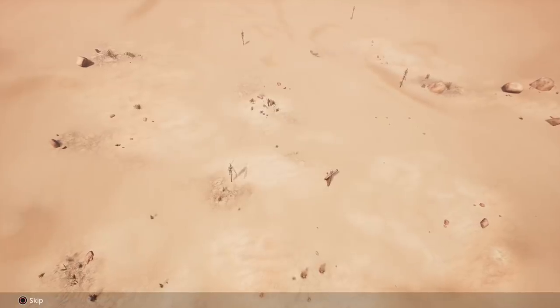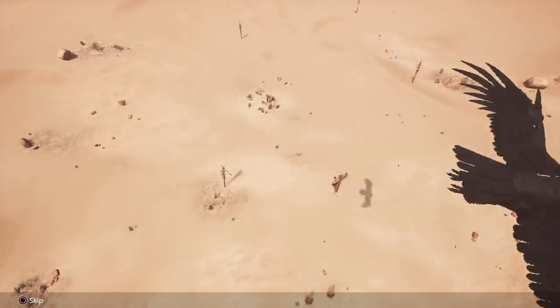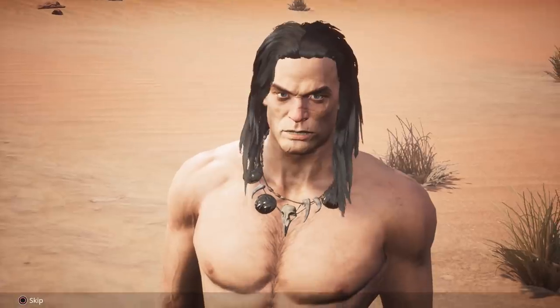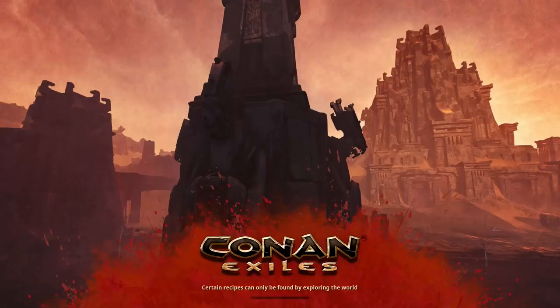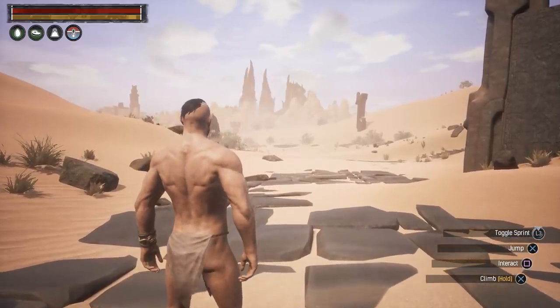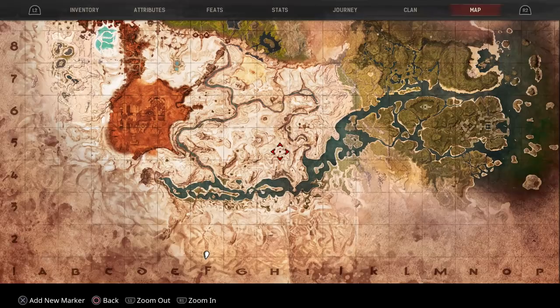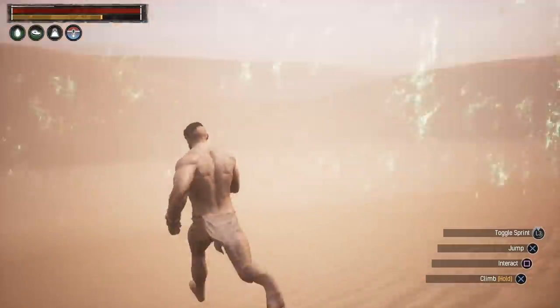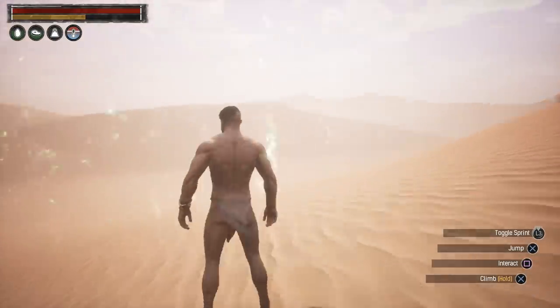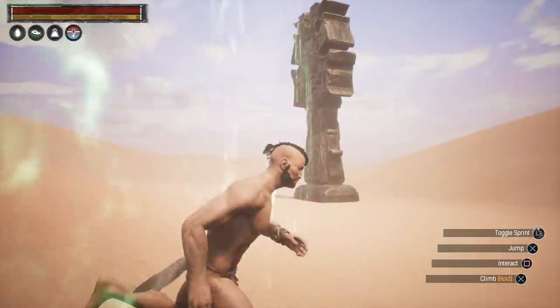And that is the start of Conan Exiles. You are tethered to a cross, left to die. Conan will set you free and basically it's your job to run around the Conan Exiles lands trying to find a way to escape — and that's the whole premise. You'll notice you've got an amulet on your arm. You can see I'm way down near the bottom — that's pretty much the starting zone where everyone will spawn the first time they play. All around the map to stop you from leaving is a green barrier — you basically die when you go through this, so be careful as it only takes an accidental step.